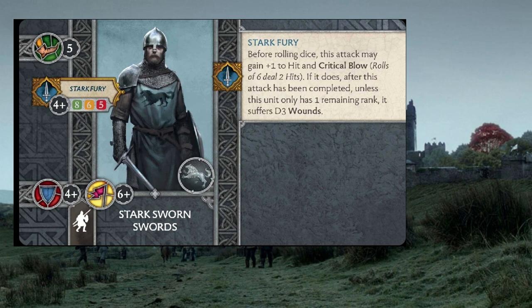If the Stark Sworn Swords end up babysitting objectives and the Tully Cavaliers need to surge forth and do the work in the middle or far end of the table, they're able to do that with the cards Robb Stark brings. The Tully Cavaliers want to charge all the time, and two of Robb's cards really support that. The third card, Superior Positioning, just helps them survive a little bit more as well.